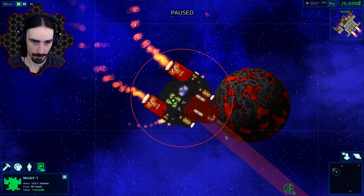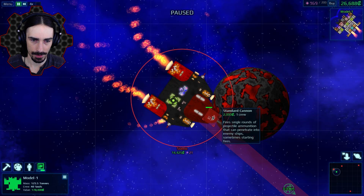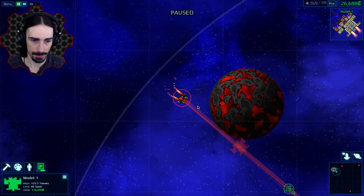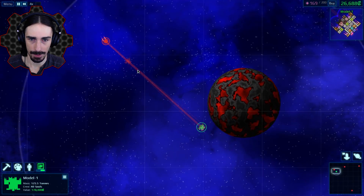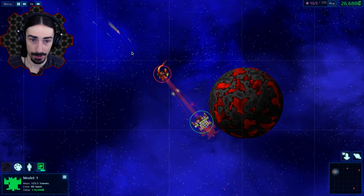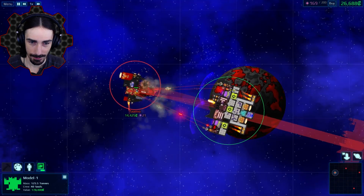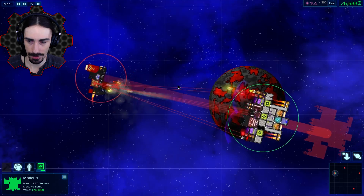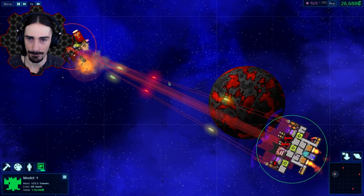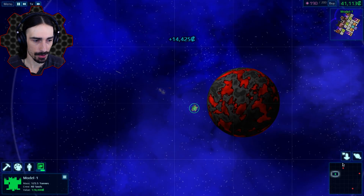This first guy has point defense and a standard cannon — I'm not too worried. We're just going to go for the reactor core and cannon. We don't need to keep our distance for this guy. Right into the reactor core almost! Our shields are holding strong — he's not doing any damage to us. Target defeated — he didn't even do any damage.